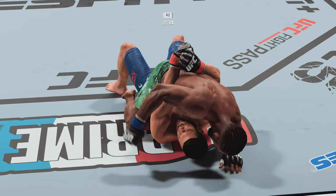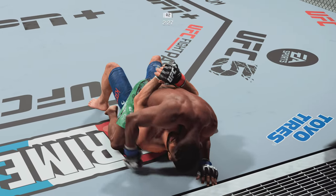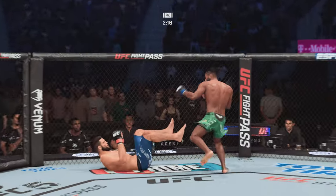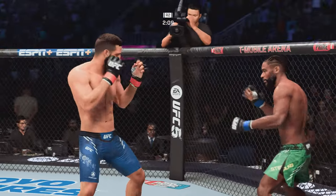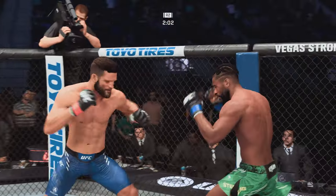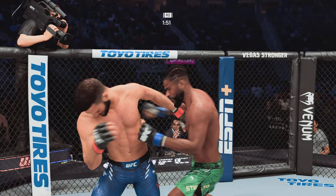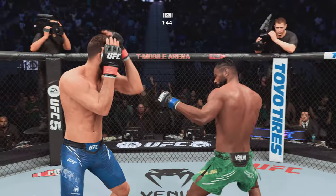Working pretty effectively from the top here. Nice ground and pound by Sterling, and another one, another strike from the top. He lands forward, and he is back up to his feet. Just out of range with that left jab — man, that's a stinging jab. You can tell he's been boxing his whole life. He's throwing it over and over, and with a boxer's stance, it's not something the MMA fighters are used to seeing.